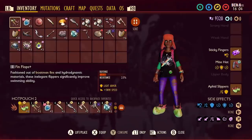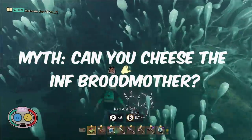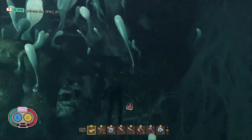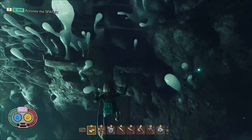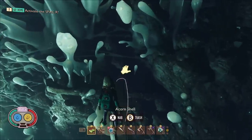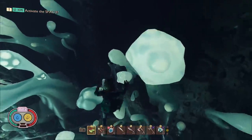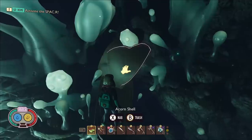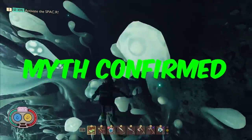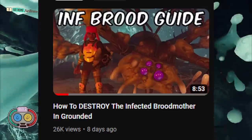Our next myth is one I don't like, but I'm going to test it anyway: can you cheese the Infected Broodmother? Sadly, some people like to cheese bosses in Grounded and I don't condone this at all, but I am going to test if it's possible. As you can see, I grabbed a bunch of acorn shells and stacked them on the side of the arena where the mushroom is. The more shells you have, the higher you can jump and the safer you become. So this myth is confirmed — you can get to plenty of safe spots using this method. But don't do it; use my guide instead so you can fight it properly.